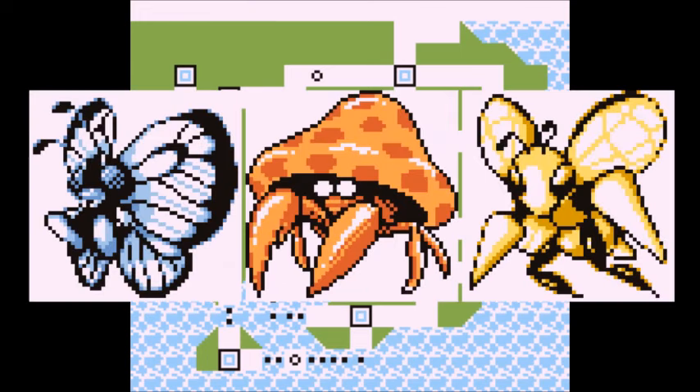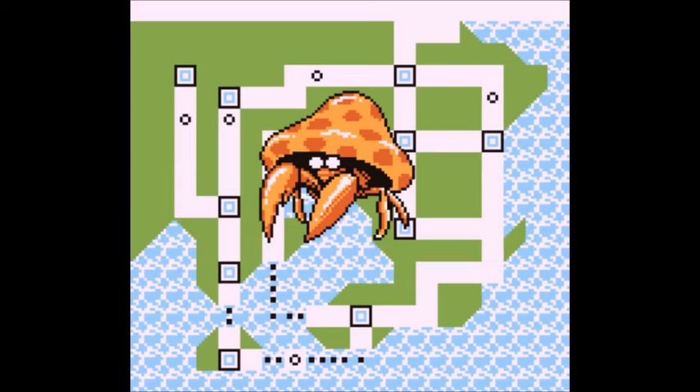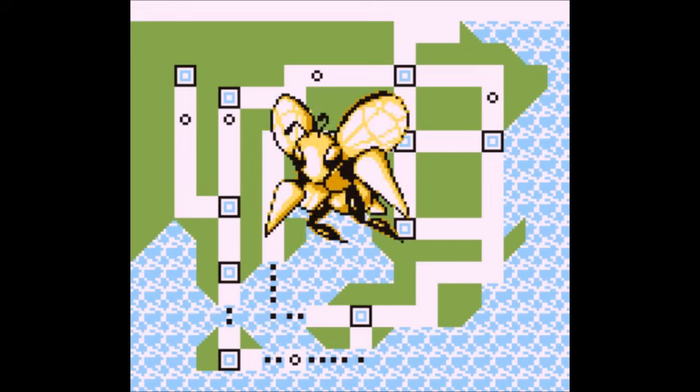I won't cover what Butterfree, Parasect, and Beedrill do best against due to Butterfree being a weaker Venomoth, and Parasect and Beedrill being defensively bad. Parasect might have good qualities with its decent Defense and Special along with a great moveset, but Beedrill isn't worth using for any typical playthrough due to its average speed and terrible defenses. Even if Beedrill gets better moves than Pinsir or Scyther, its stats make those moves impossible to use properly.